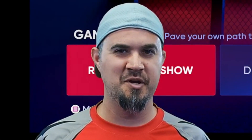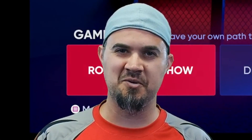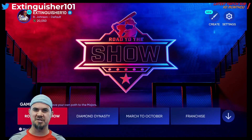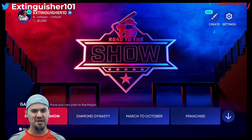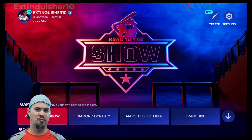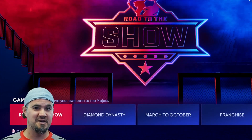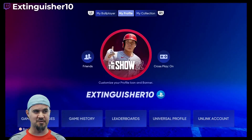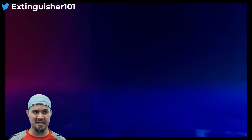Do you want to play cross-platform with one of your friends? Stick around and we'll show you how. Welcome to the channel, everyone — this is Extinguisher 10. To start, you need to be friends with your friends on the game, so you jump all the way up to the corner, then bump over to your profile and go to Friends, just like you would anything else.